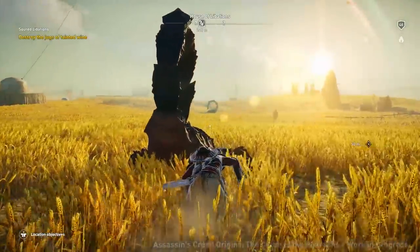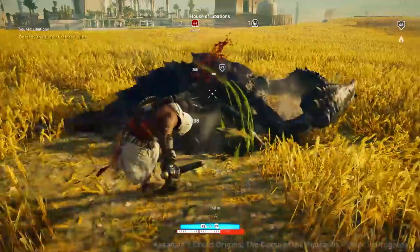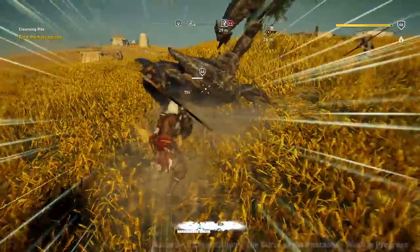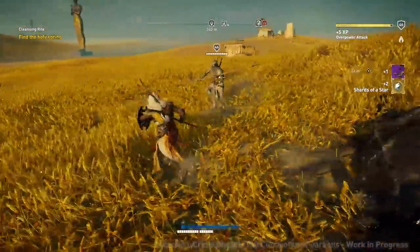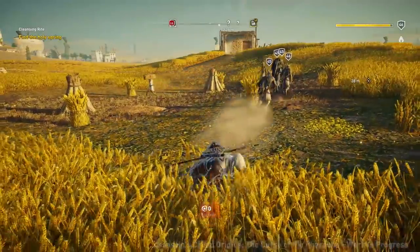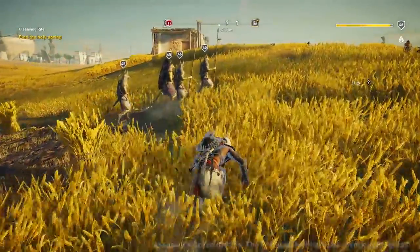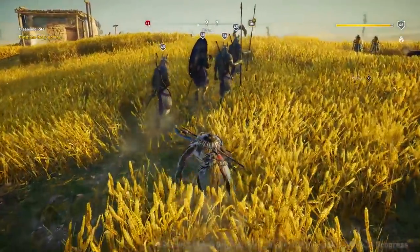We believe the phrase nightmare fuel was inspired by these very creatures, who want nothing more than to murder you with their claws, stingers, and gross green venom. And they don't look much better after you've exterminated them. While other enemies can't see you crouching in these fields of what we assume is wheat, it seems like the scorpions can spot you easily if you're in front of them. They'll come straight for you if you get too close, which is especially horrifying when you only see them at the last second.